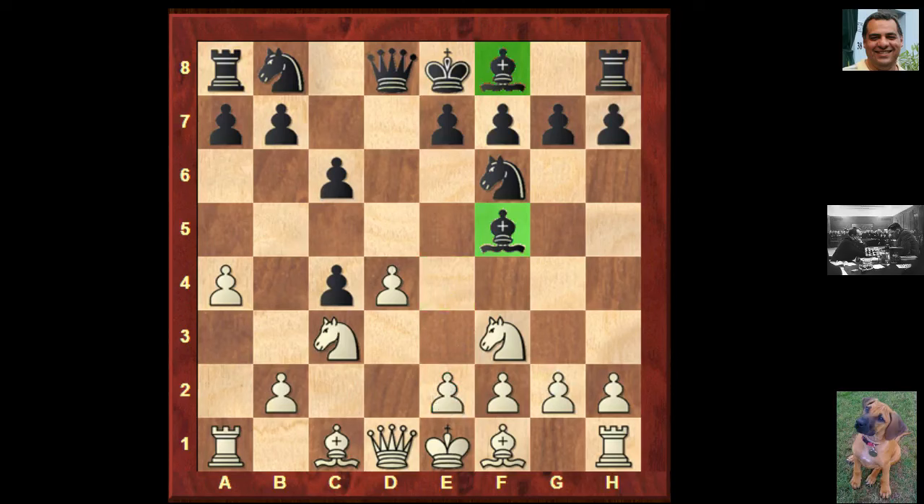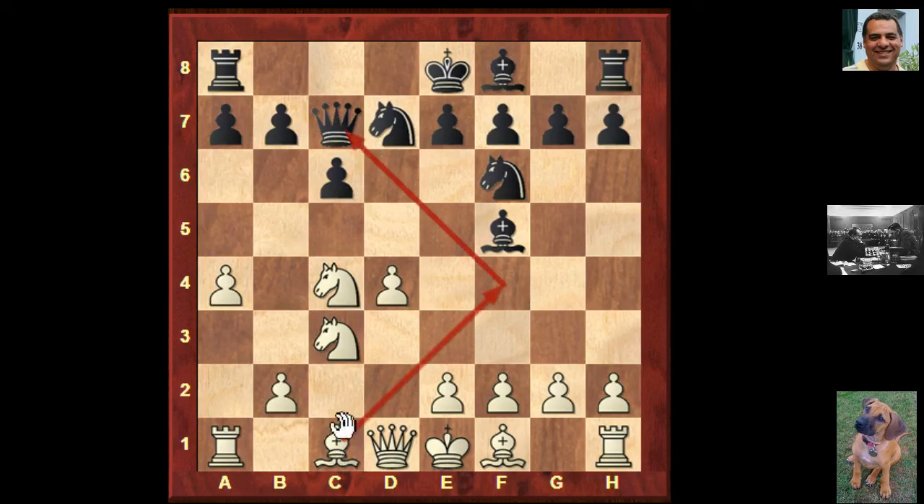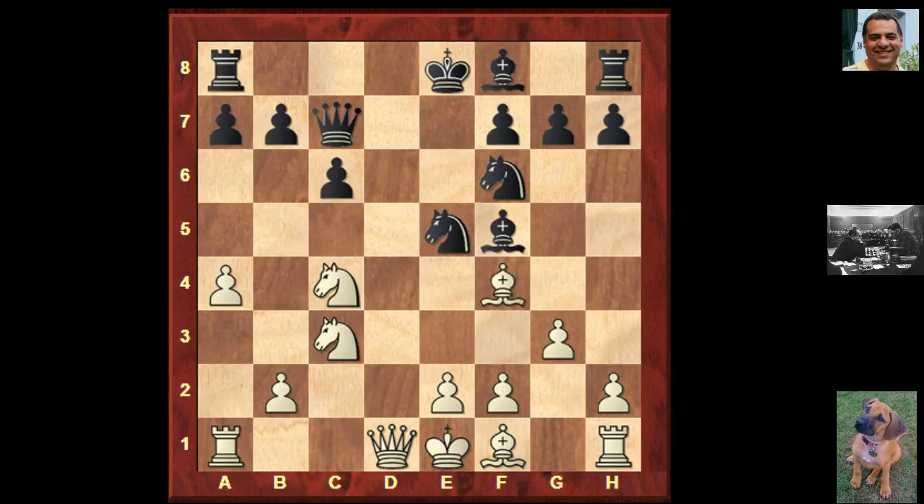A4 does weaken the b4 square and we see bishop f5 — black gets very good pieces, controlling the e4 square, so white cannot play e4. Knight e5 tries to get the pawn back, then knight bd7, knight takes c4. Queen c7 looks a little provocative because if only there was a bishop here you could gain a tempo. So why not aim for that with g3 — not only to fianchetto the bishop but also to potentially play bishop f4 later.